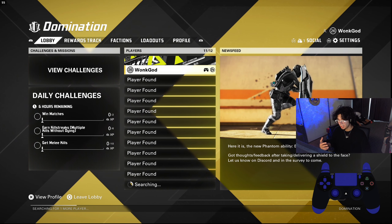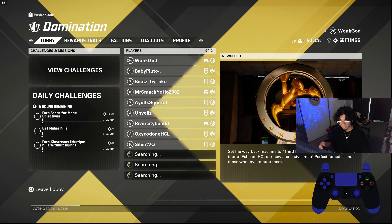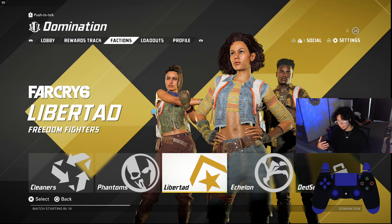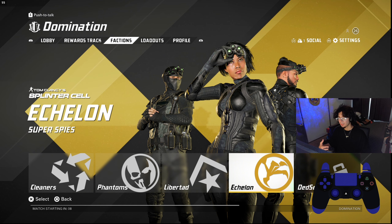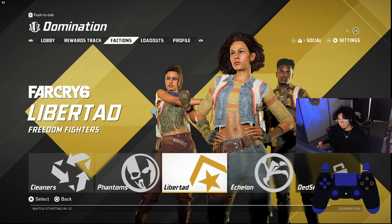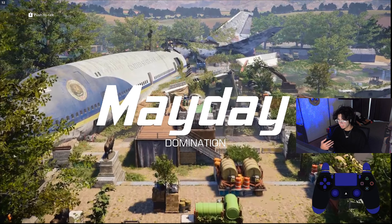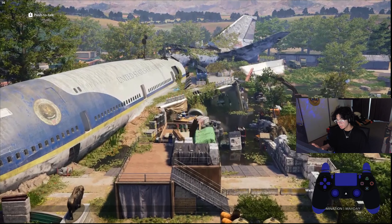First things first — every character comes with a certain ability, and if you're not playing with a team, certain factions will probably suit you better for solo play. If you're going to run solo, I recommend the Far Cry faction or the Splinter Cell faction. The Far Cry faction has self-healing abilities, and the Splinter Cell faction has invisibility, so those are really good for solo players.